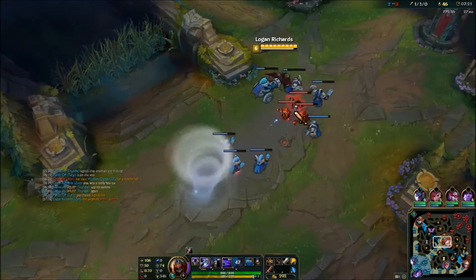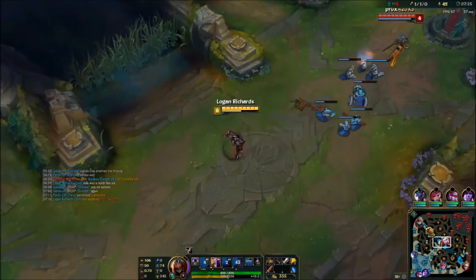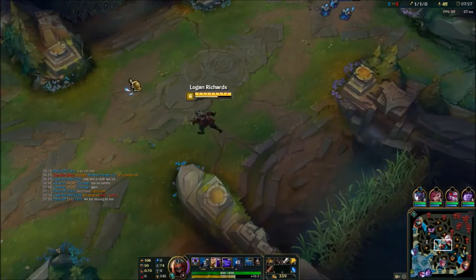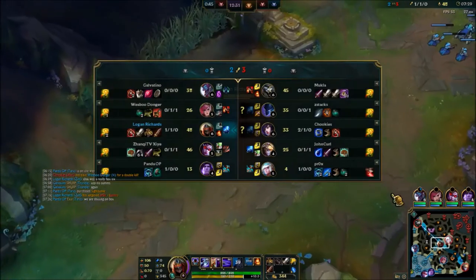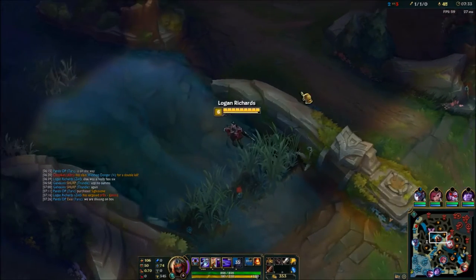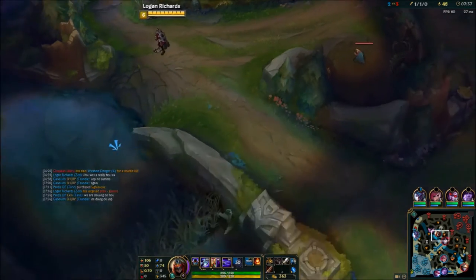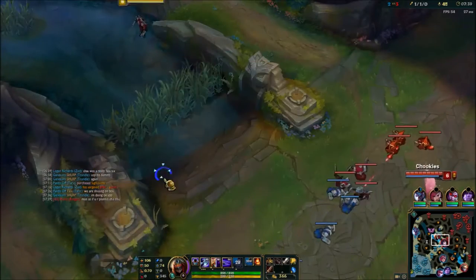Jan is in my lane — I have no idea why. I'm just going to push out the wave since Ahri backed. You always want to push when they back. Never let anyone get a free back — you always want to make them miss something, anything at all. If it's killing a pink ward or pushing the wave, those are usually the two most prevalent things that will happen when someone backs.